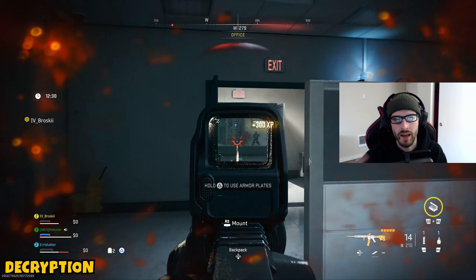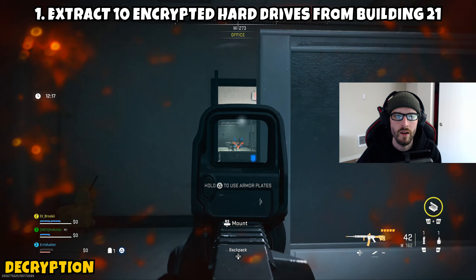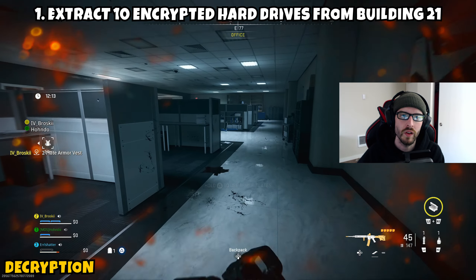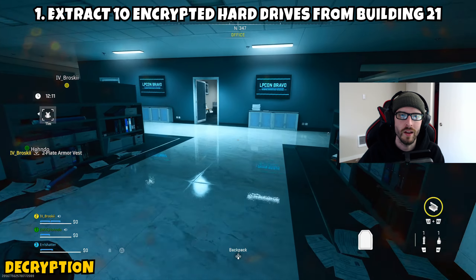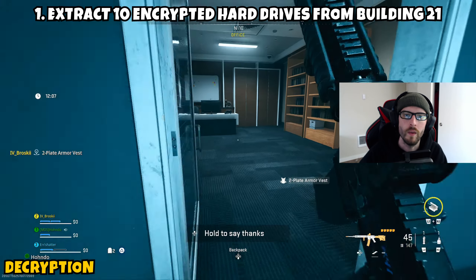This mission is only going to be one part, and it's asking us to extract 10 encrypted hard drives from Building 21. The great news is that they are fairly common in the areas where you'll find them, so you'll be able to get this knocked out within a few matches — even two matches, maybe even one if you get really lucky — but it's going to depend on the backpack you have, how many people are with you, and a little bit of RNG along the way.